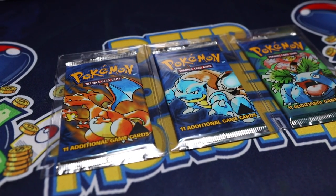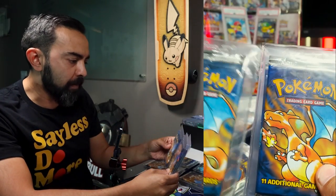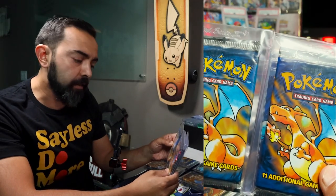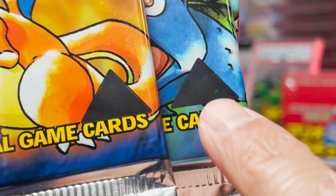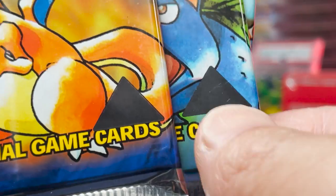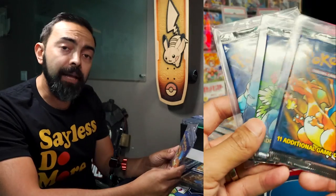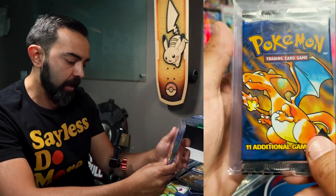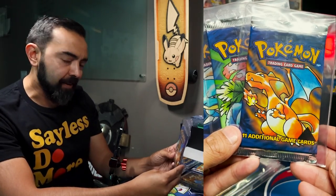We have another unlimited version, but this one's really interesting. If you pay attention here on the bottom, you'll see a triangle. These are very similar to the unlimited packs with short crimp — trading card game block at the top, 11 additional game cards — except there's a triangle. What's that triangle there for? It's because these were printed and then had a first edition stamp printed on them as well. You'll notice right here you'll see just the bottom side of a first edition stamp. They accidentally printed first edition stamps on this pack, and these are unlimited cards. So they stuck a triangle on them. These are known as the triangle error packs — very highly sought after, very expensive, and a neat little story of a mistake that's now more valuable.